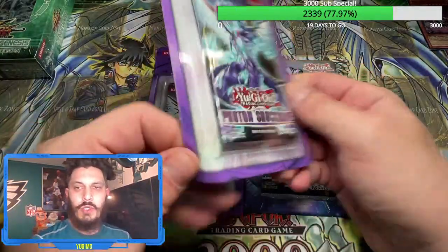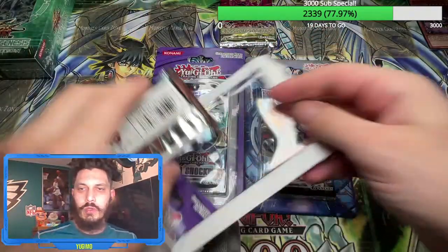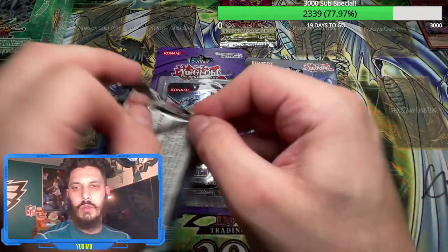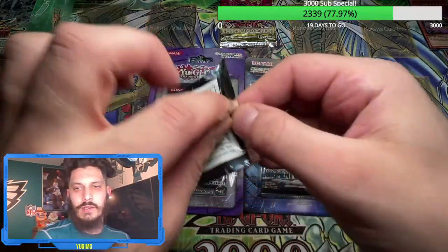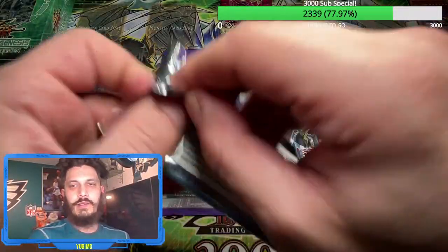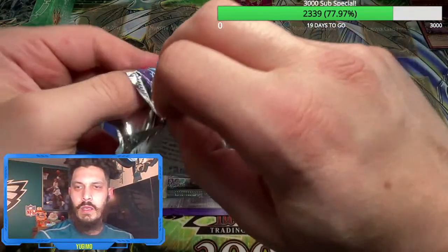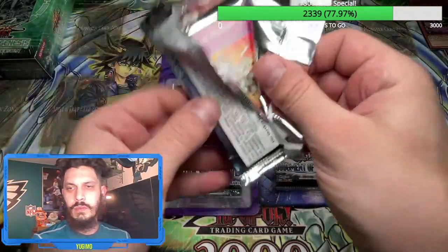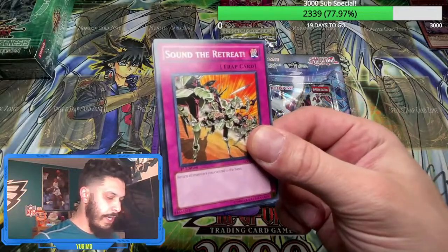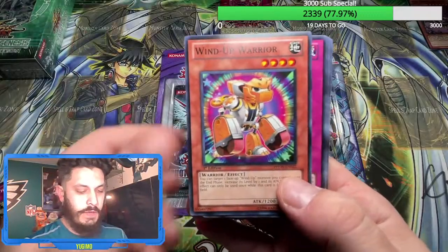Back to Photon Shockwave. Ultimate Thunder King! If you don't have money, don't worry — I'm always going to have packs. Unless you're feeling it, don't buy packs — and of course unless you have the money. Join the membership program and I'll give you a discount on it. Here we go, Photon Shockwave — monster slots, no holo so far. Wait, plenty of holos so far!